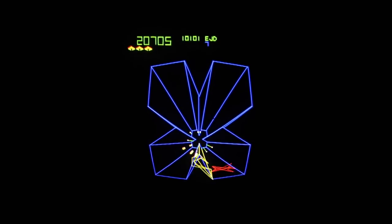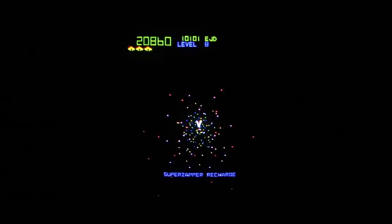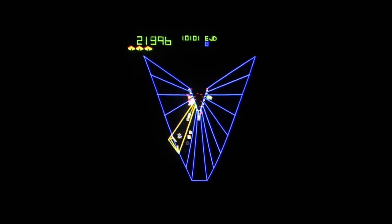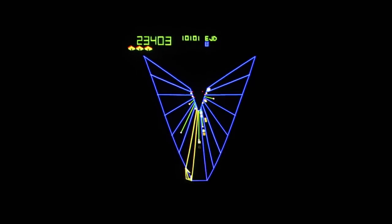But as a coin-op, Tempest really turned my head. It had these great, really crisp vector graphics using a color vector display, but it also had a control system which was a spinning wheel. You could turn it and it was great because you could very precisely control your position, but equally you could very quickly move from one side of the web to the other, and that was critical if you were going to be a good player.